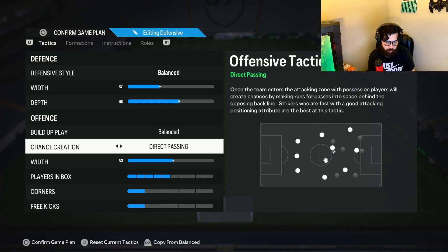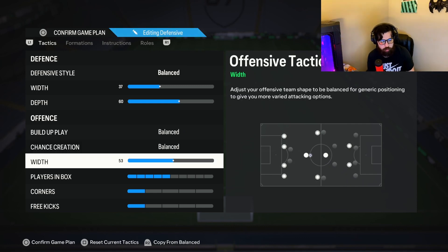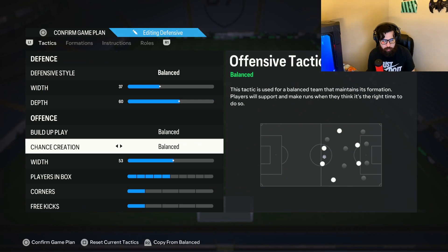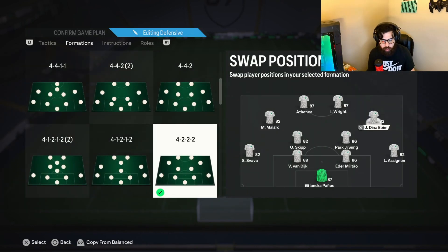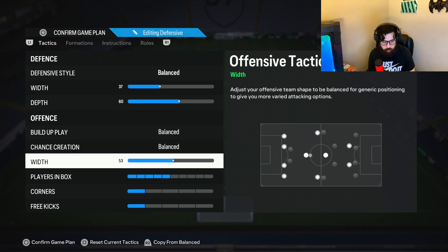I recommend starting off balance, balance first, then switch to direct passing and see what you prefer. For the buffer, balance with 53 — just a little above normal. This allows the right and left CAMs to cut inside, starting wide and cutting in as you enter the opponent's final third. They alternate positions and slide in and out of the central CAM area, creating triangles everywhere. You're essentially playing a 4-2-2-2. If it feels too narrow, switch to a 4-4-2 or up the width to around 65-71 to make the CAMs act more like wingers.